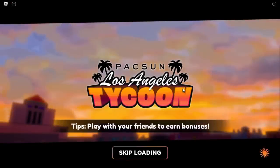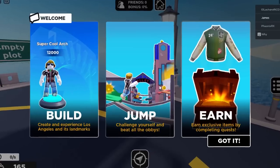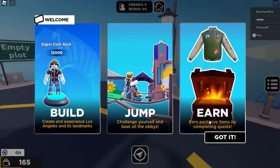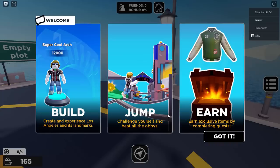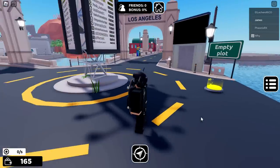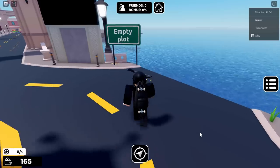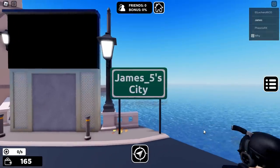So here we are in the game waiting for it to load. I just want to say guys, to get the first layered clothing piece you need to get quite far in the game. We've got exclusive items by completing quests — we need to complete a quest, but to get to the quest we have to build quite a lot. So what we're going to do is start it off and go step on these pads to build things.